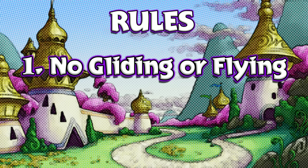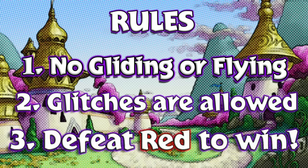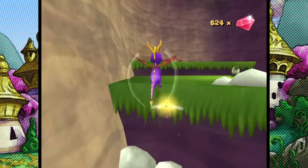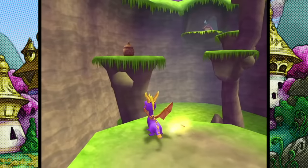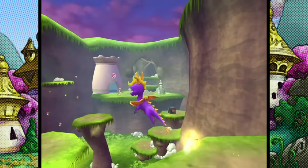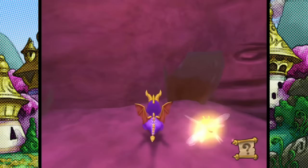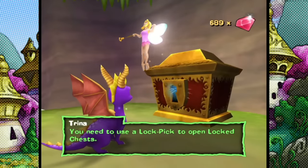Rule number one: we cannot glide or fly as Spyro at all — we cannot use Spyro's wings for anything in this entire run. Rule number two: glitches are allowed but no hacking. Rule number three: once we defeat Red, the final boss, we win. We will be attempting to complete the game 100% just to see how much is possible. We're playing the GameCube version. The game is split into four realms, and there are three main collectibles: dark gems, light gems, and dragon eggs.